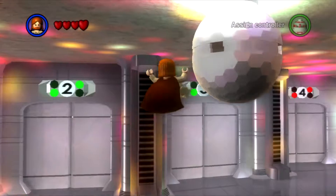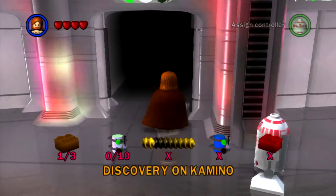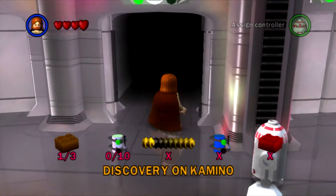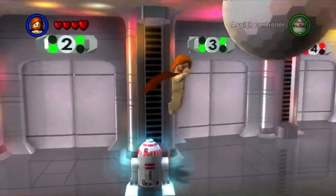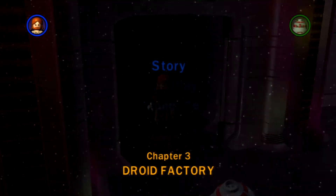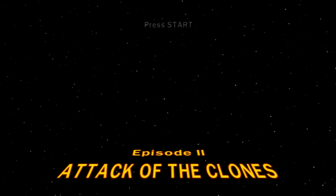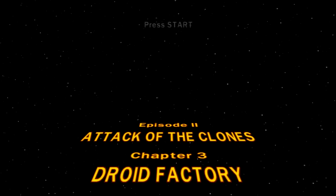Let's continue on. In the last episode, we made a discovery on Kamino — not Camilo, that's a person I know — and now we're going to the Droid Factory. We had a fight with Jango Fett as well, so that was quite exciting. Episode 2, Attack of the Clones, Chapter 3: Droid Factory.